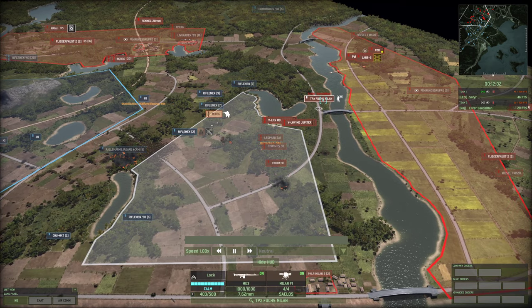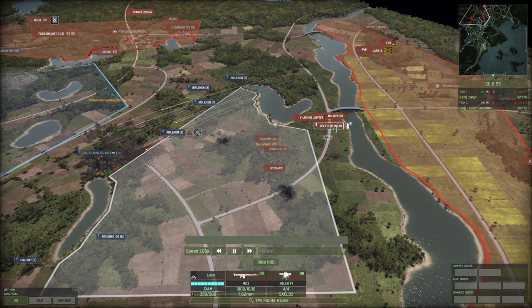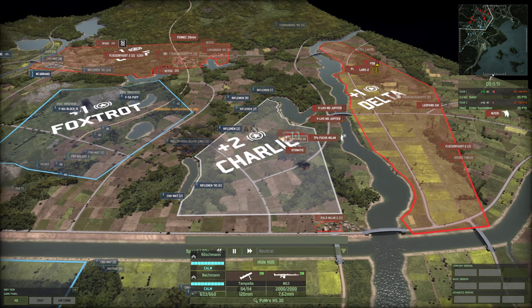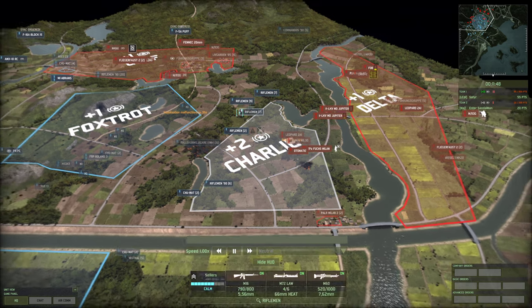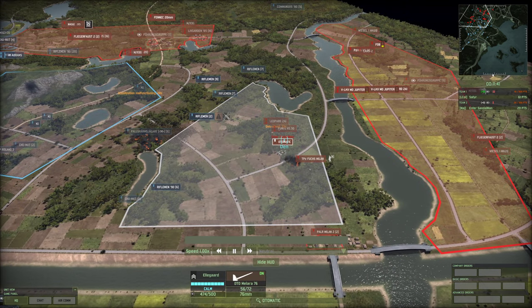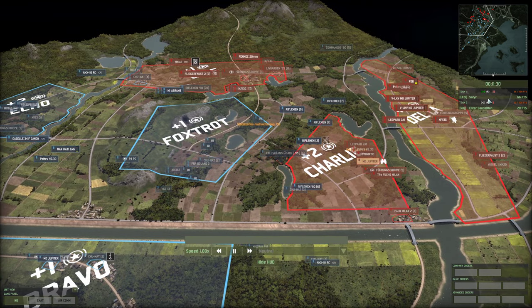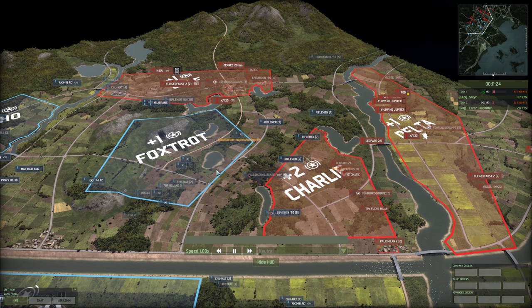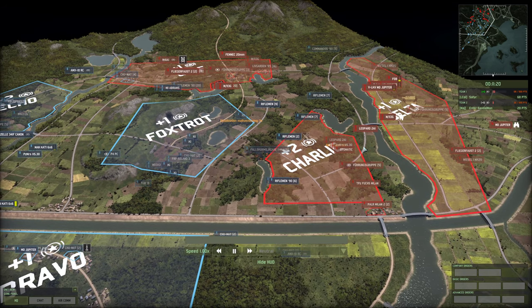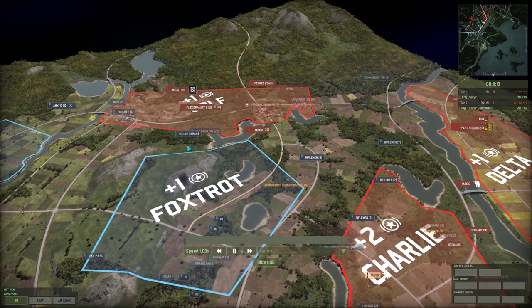Sandalman needs to do something quickly if he's going to win. Luckily he had a Fuchs Milan preparing to come into Foxtrot — he can come in and pick up the plus two again in Charlie. The Puff comes in trying to face off against the Automat, and does manage to get out — nice work from Sandalman on the SEAD micro. The Fernings Grupper holds Charlie again. Satyr restricted to plus one with about a 40 point lead. Sandalman not out of it yet but only 10 minutes left.